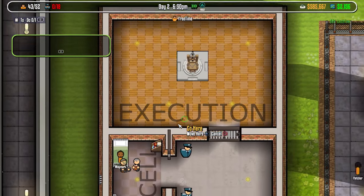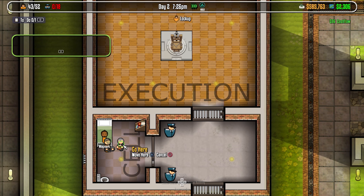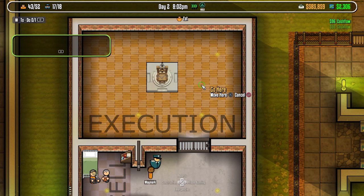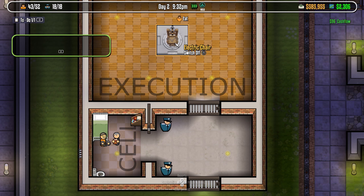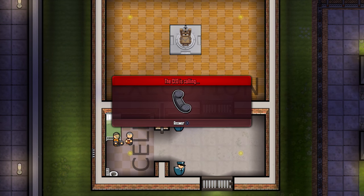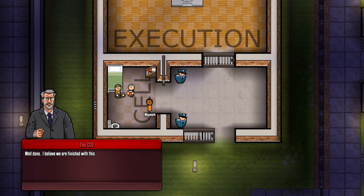Now that we have our capacitors installed — I don't mean to be too excited about this, but I think he's ready. If you forget what you're supposed to be doing, the to-do list is always in the top left corner. So I need to test the electric chair. It's lacking a bit of gravitas, but this is coming to the end of this particular story.